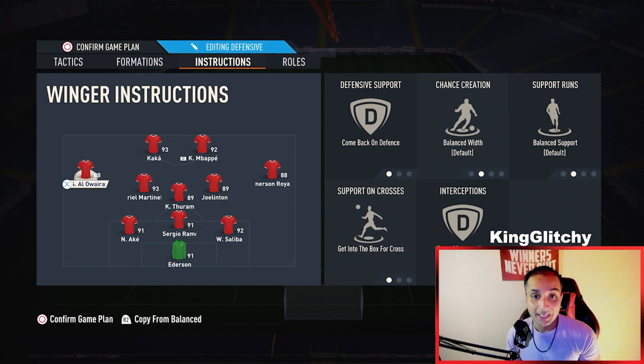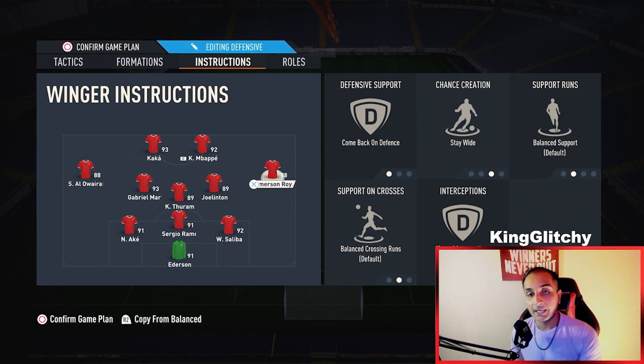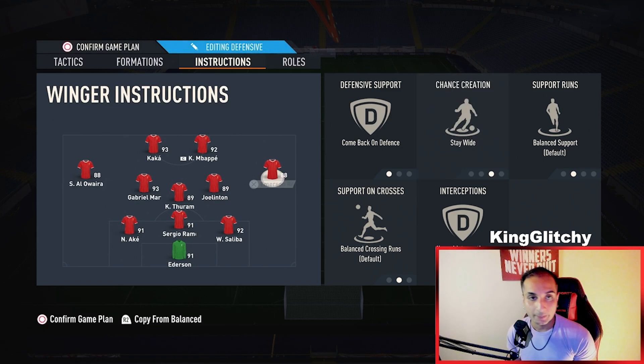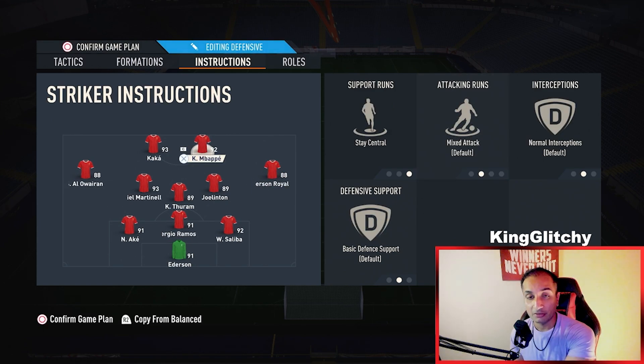For me, I have a LW on come back on defense and get into the box for the cross. The RM is going to be come back on defense and stay wide. The stay wide instruction needs to be applied to your defensive player — this is important, which I'll explain in a moment.